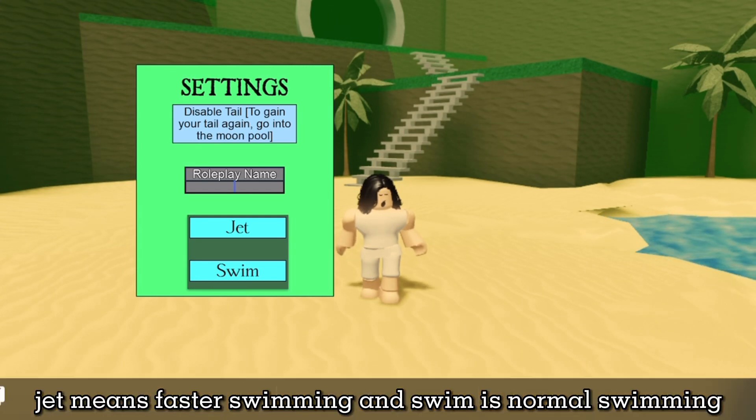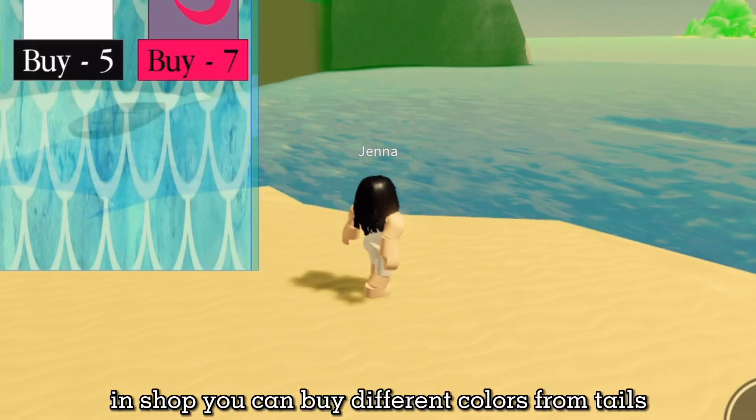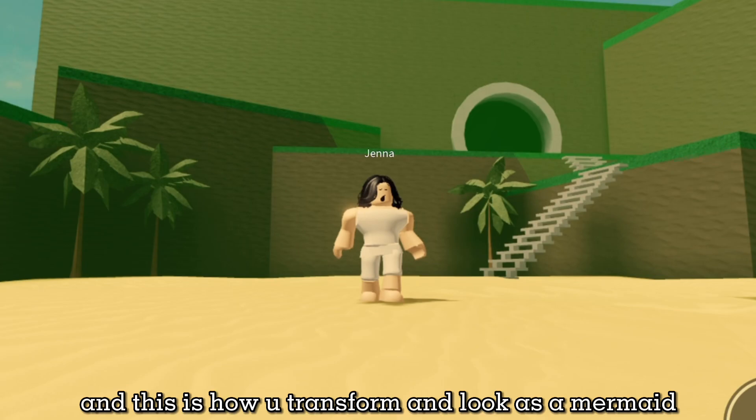Jet means faster swimming and swim is normal swimming. In the shop you can buy different colors for tails. And this is how you transform and look as a mermaid.